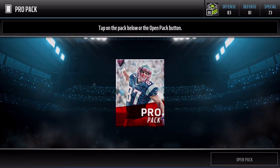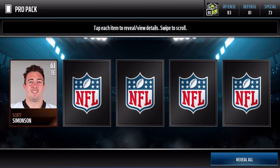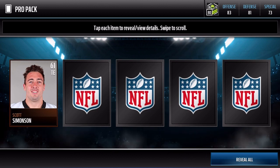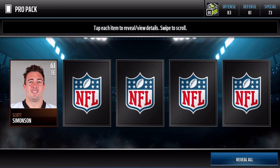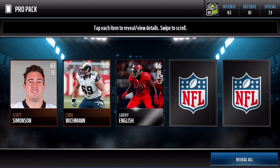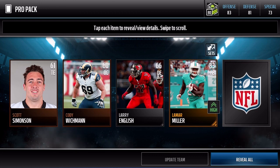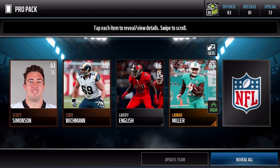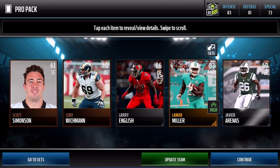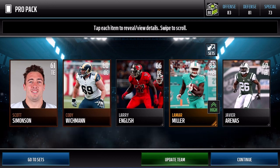Alright Chase, you're gonna open up your Pro Pack first. Here we go — let me know what you get. We've got Scott Simison... Larry English Silver... and Lamar Miller, 83 overall! You have to get an 84 overall to win — are you freaking kidding me? You just pulled an 83? Let's go! This is rough, bruh.